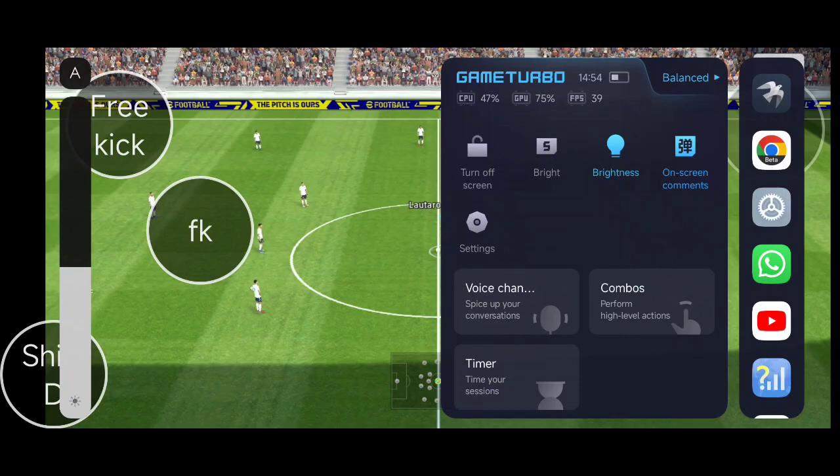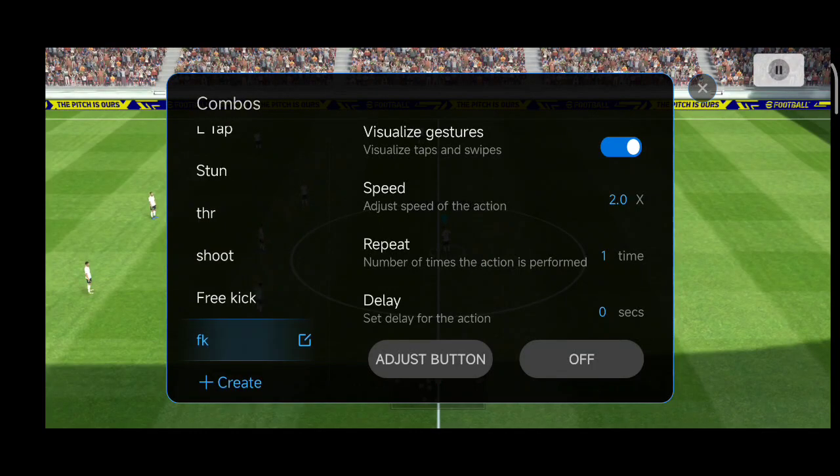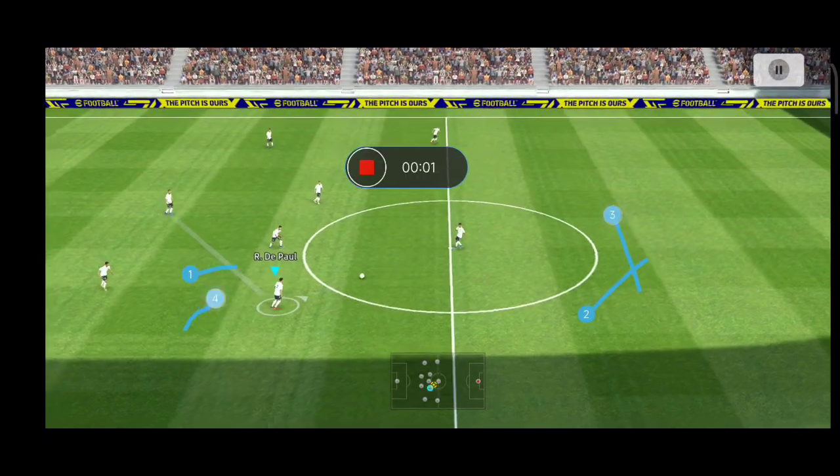Click on Combos inside the Game Turbo application. Once you click on Combos, a new pop-up box appears. In this window, you have the option to create a new combo — a pop-up trigger or gesture combination.